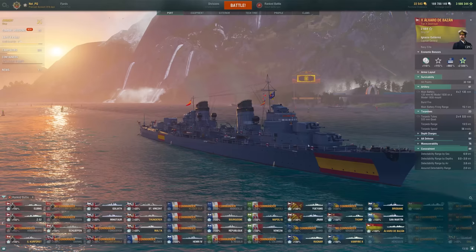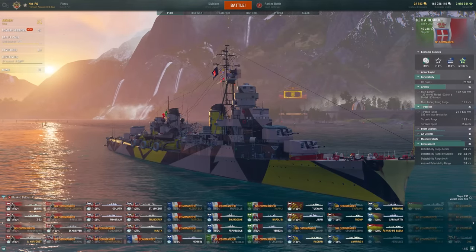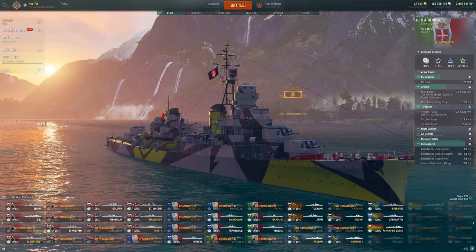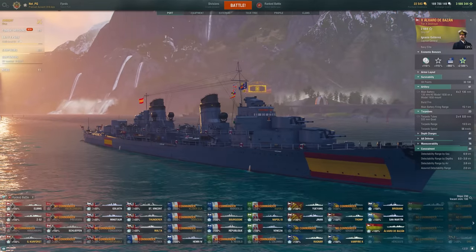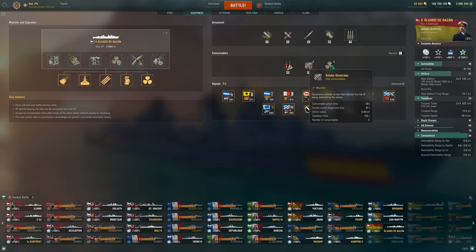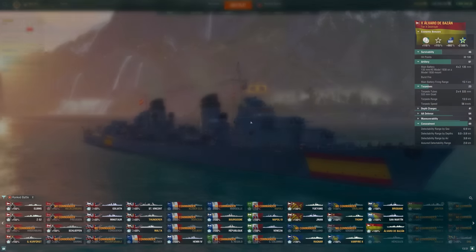It looks a lot like the Tier X Regalo — similar guns, a little different on the superstructure, but it is a big ship as well. In this case though, we don't actually have the fuel smoke. It's just going to be a normal smoke, which honestly can be a bit of a good thing — allows you to get into a smoke and farm. We have pretty good range on this one as well. Speed boost is just alright, nothing too special. The torpedoes have okay range but they're pretty slow and don't do that much damage, so we really are reliant on the main guns.